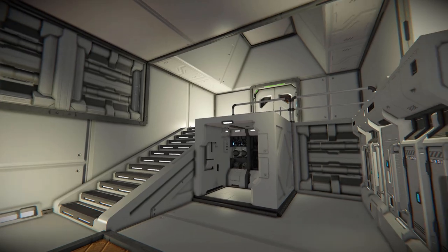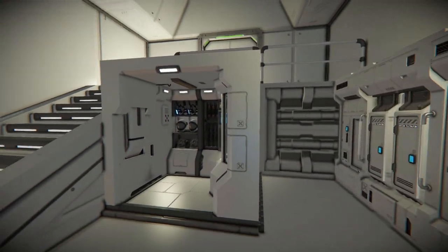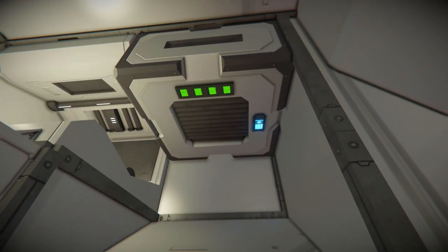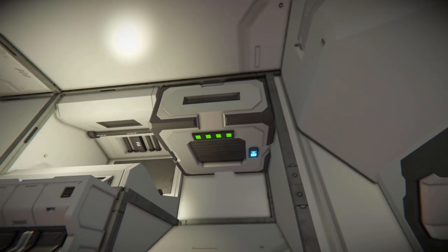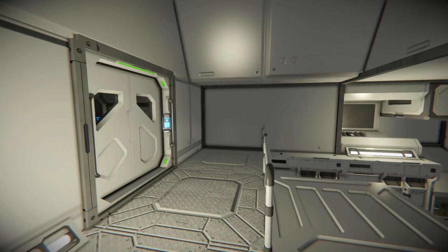This is our second little room. We've got some planters, some lockers, an armory locker, and a bed to sleep on. And if we look all the way around to here we've got a little hidden air vent. That is that for this room, and the only other place we can go is up here.